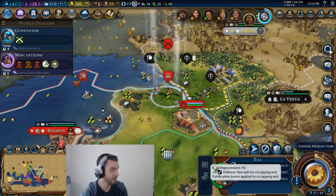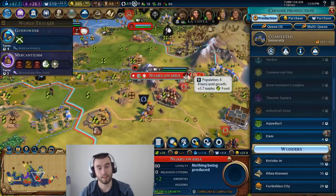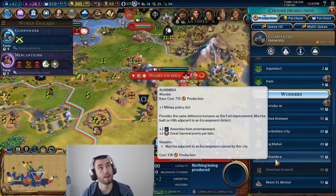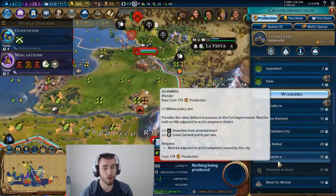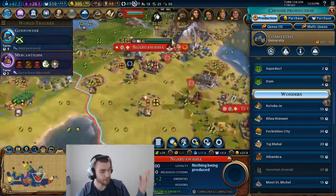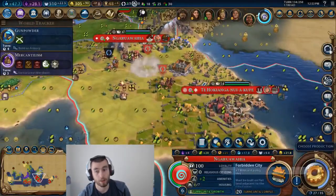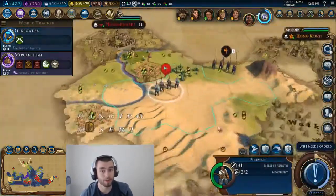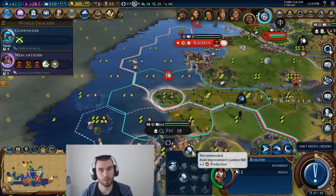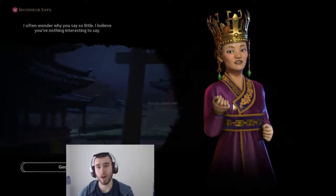I personally think that unit stacking being gone is a good thing, for a number of reasons. Part of it has to do with the way the game is balanced now. No longer can you have an army of catapults take out an army of tanks. If you have an army of warriors attack an army of tanks, the warriors — unless the tanks are extremely damaged — are going to die. It makes sense.